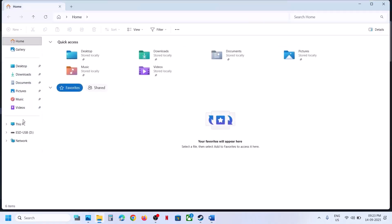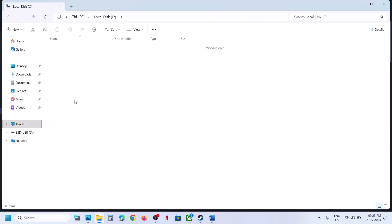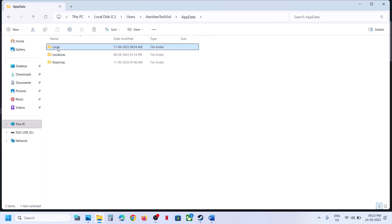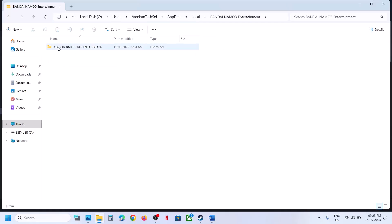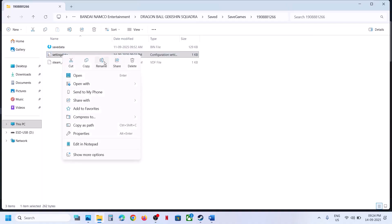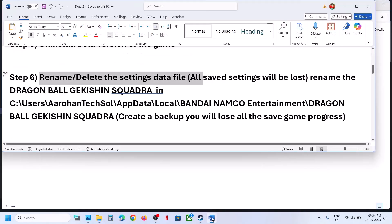To rename the Settings Data file, open File Explorer, go to This PC, C drive, Users, your username, AppData, Local, and navigate to the game folder. Here you can see Settings Data. Note that all saved settings will be lost when you rename this file. Rename it, then relaunch the game and check.